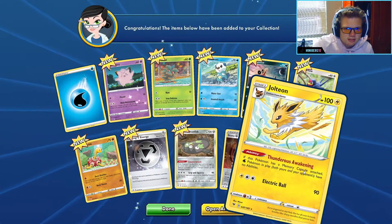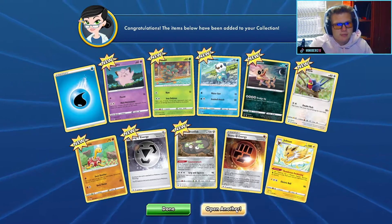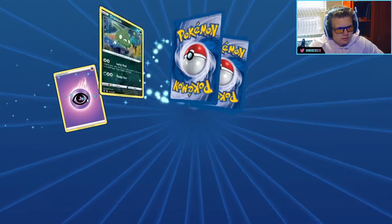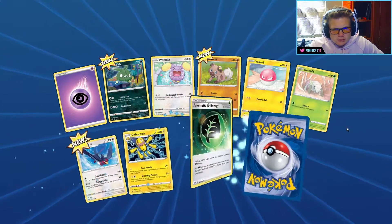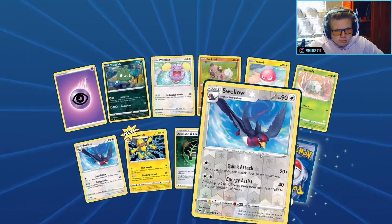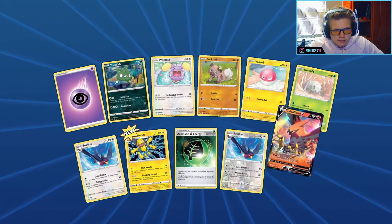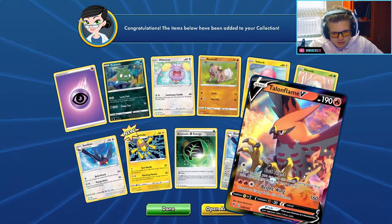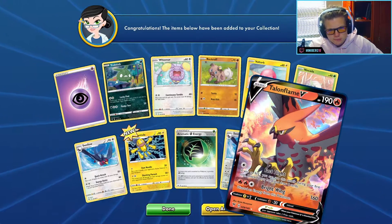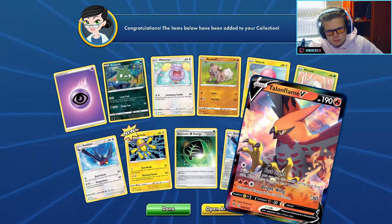Let's open another one here — water please be something good, and it's a Jolteon. So far we've got absolutely nothing in these packs. I think we can get grass here — and no, psychic again! Choose to Swallow, reverse holo, and a Centiskorch Flame V card.